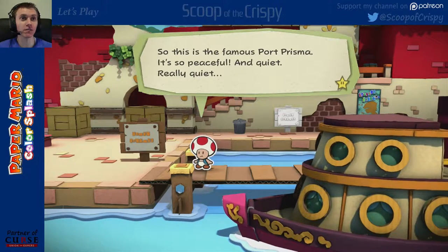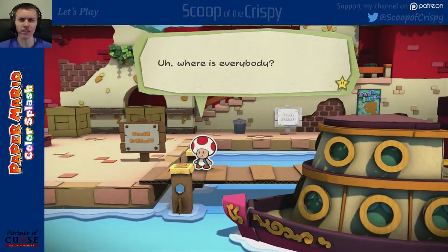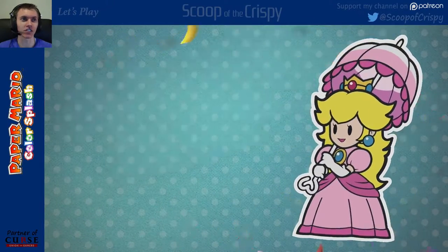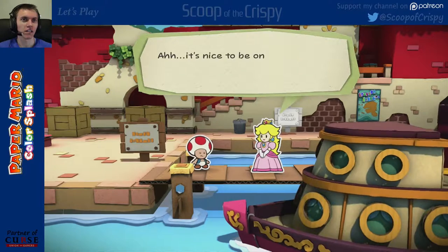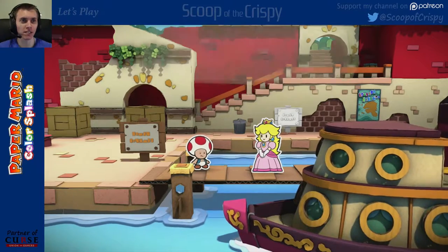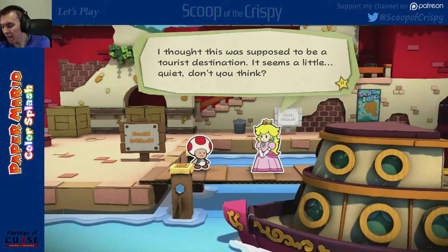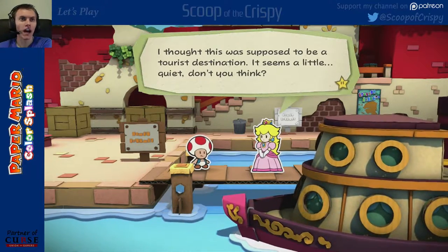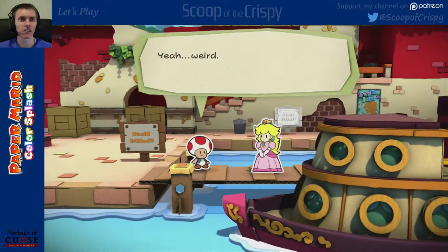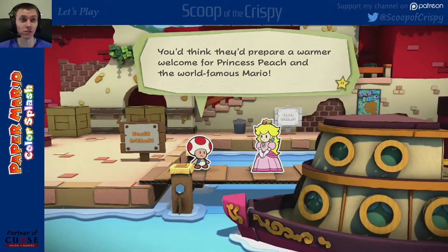Port Prisma? It's so peaceful and quiet. Where is everybody? Princess Peach: it's nice to be on dry land again. We have come to the right place, haven't we? Port Prisma? I thought this was supposed to be a tourist destination. It seems a little quiet, don't you think? Yeah, weird. I even let them know we were coming. You'd think they would prepare a warmer welcome for Princess Peach and the world-famous Mario.